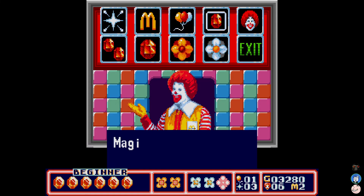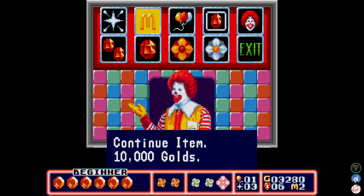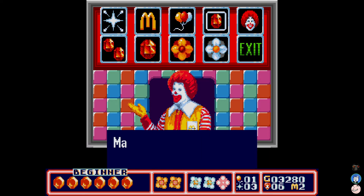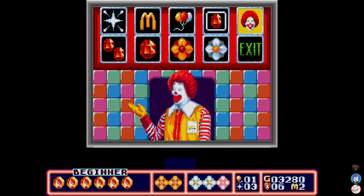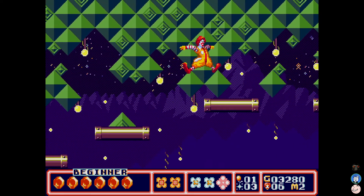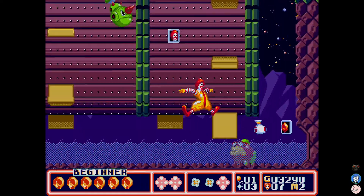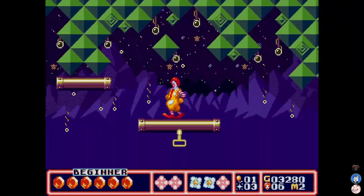So we're in the shop, and it's weird because Ronald runs the shop. He's buying from himself. This is what you use the gold for. I recommend buying the balloons. The balloons essentially let you — if you fall into a pit, you flip back up. It's pretty similar to Beat in the Mega Man NES games. I would recommend just getting that.